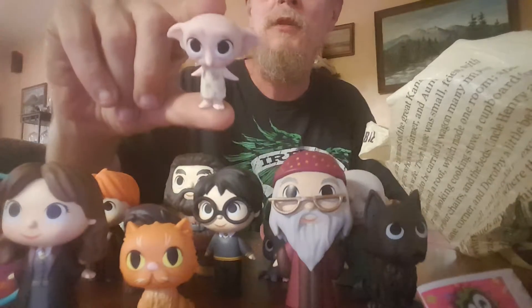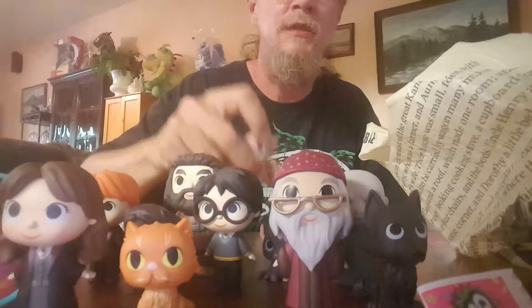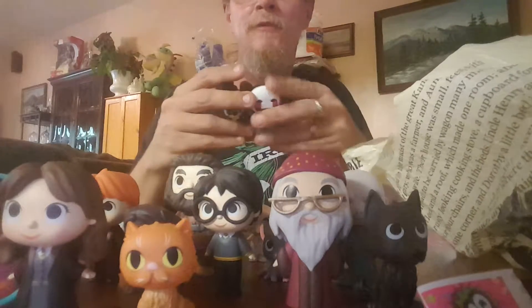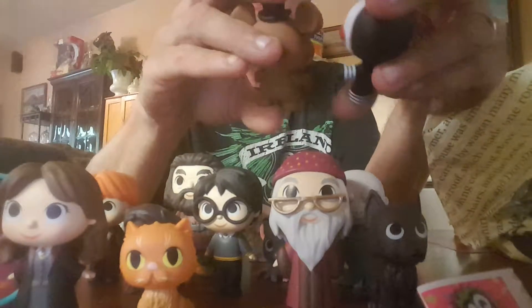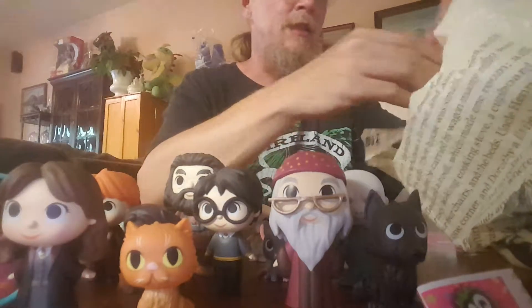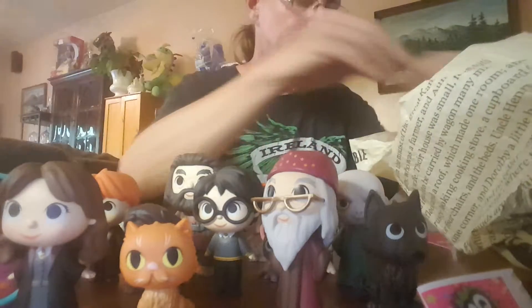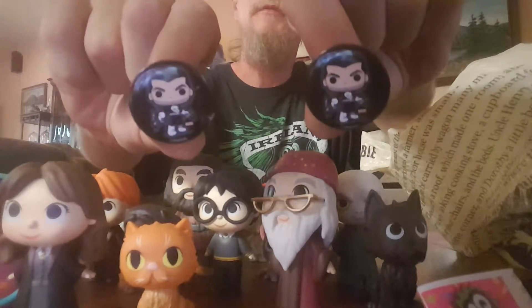Oh, and Dobby too. Have y'all read the new Harry Potter book? I'll show you that in just a second. He also gave me two Five Nights at Freddy's figures — I already have them, but I'll add them to my collection since he gave them to me. The Puppet and Freddy. Then he gave me this cool Iron Man statue, and two buttons — the Punisher from Funko Pops button.